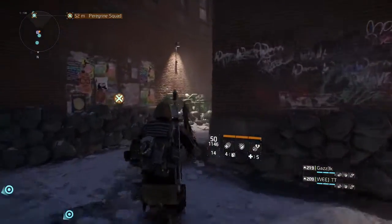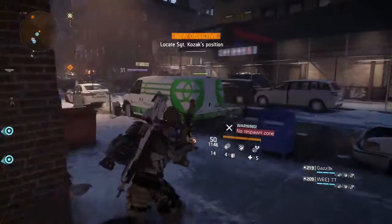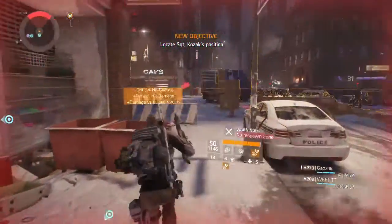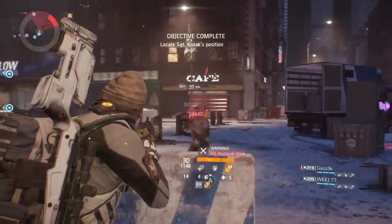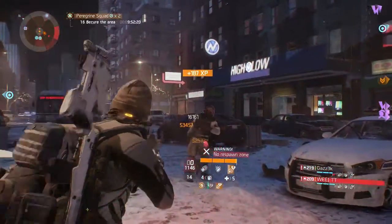Nice camo — still want that Cottonmouth, didn't get it. We got the Anaconda from the last one, which was pretty sweet actually. I quite like it — it's what I have on my AUG right now — but I would like that Cottonmouth. That's the one everybody's talking about, so let's see if we can get it out of this one.